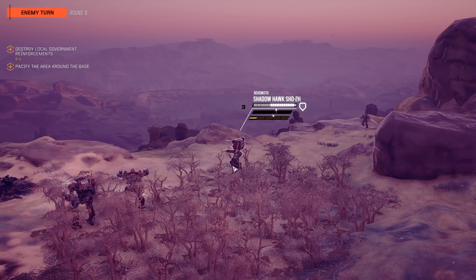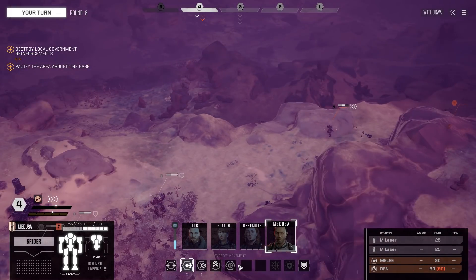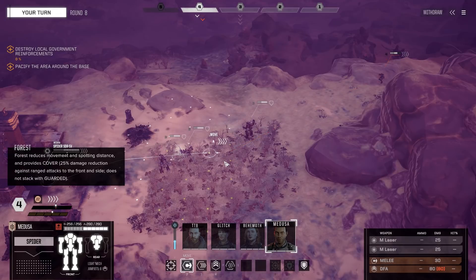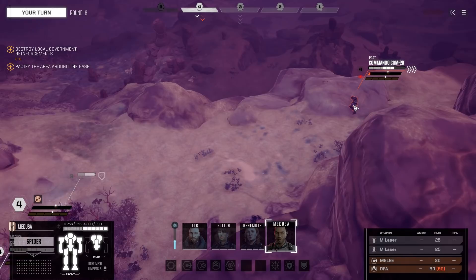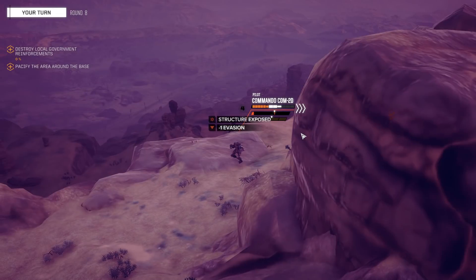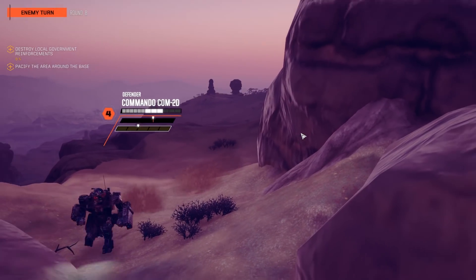Behemoth won't like that, but she's barely hit. My turn. What can we do with Medusa? Four evasive pips — that's gonna be a problem because I don't have sensor lock on this team yet. We just have to riddle him down. Medium lasers — 25% chance to hit — and we actually hit a leg. Structure exposed, minus one evasion. There's a second target coming up, another Commando.